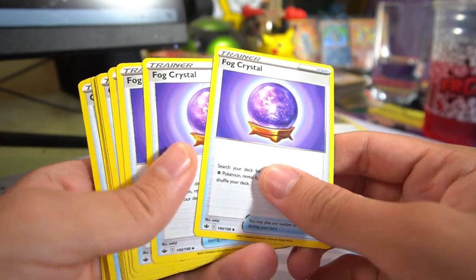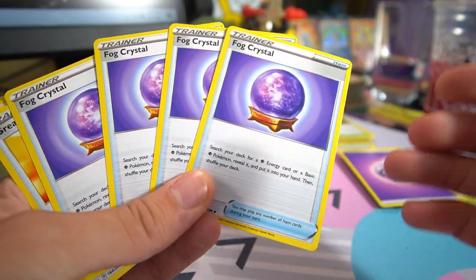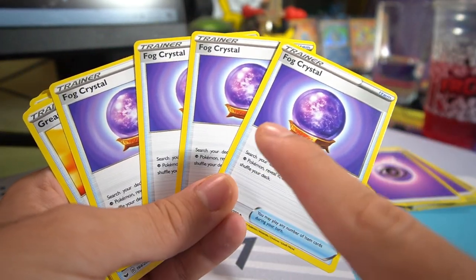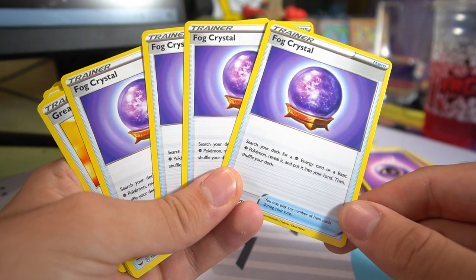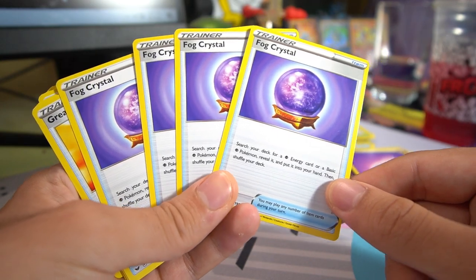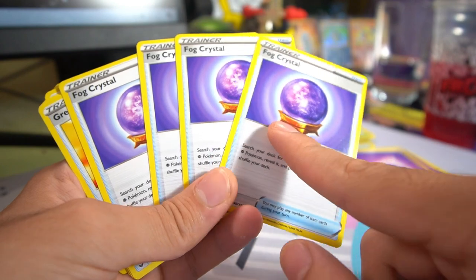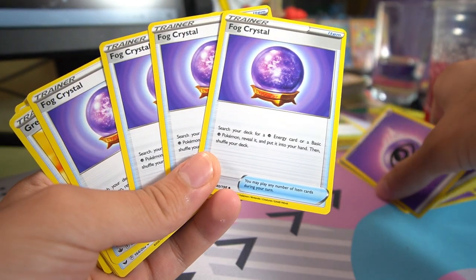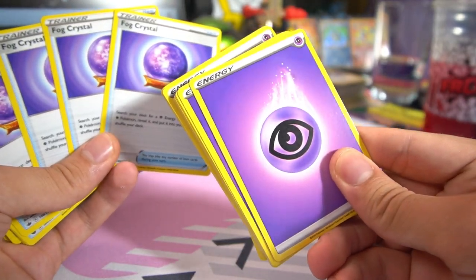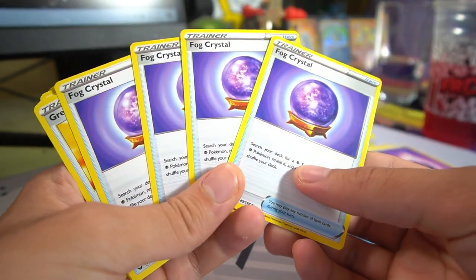We have Fog Crystal — one of the best cards in the game for Psychic-type consistency. It gets you exactly what you need whenever you want it. Fog Crystal says search your deck for a Psychic Energy card or a Basic Pokemon, reveal it, and put it into your hand. So if you need one specific Basic Psychic Pokemon, you can grab it. It also functions as an Energy Search, meaning you effectively have 19 energies in your deck — 15 Basic Energy cards plus four Fog Crystals.